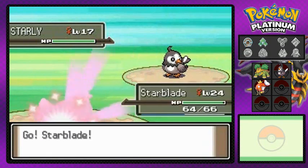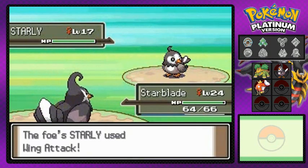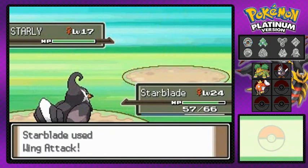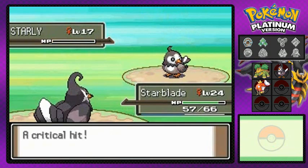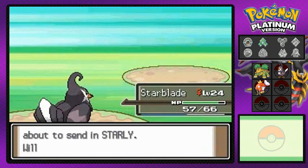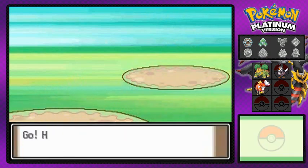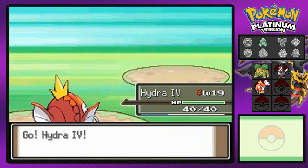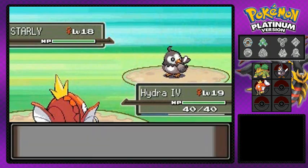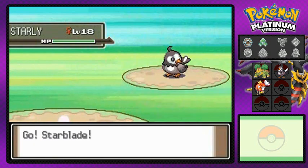Hydra 4 is just a few more experience points away from being a level 20 Gyarados, which is awesome — we've been waiting nearly 18 episodes for this. Going to use Wing Attack again and let's see if we can get that evolution in this episode.